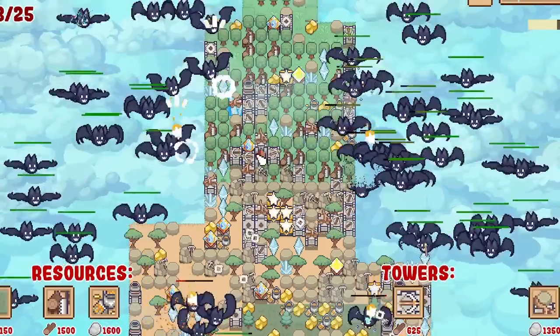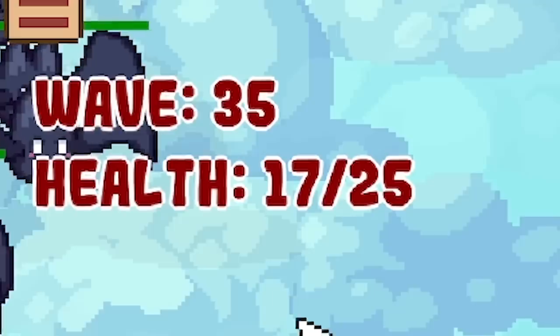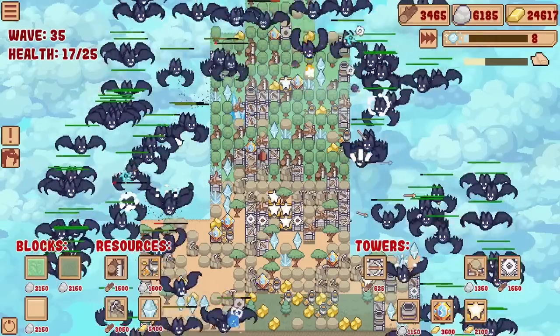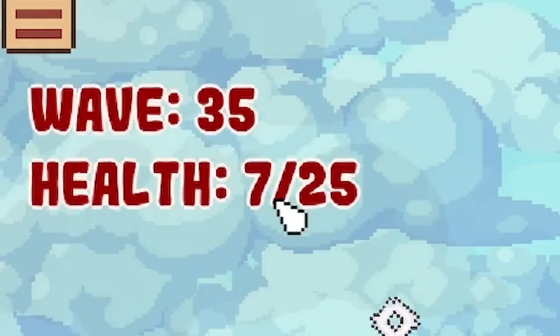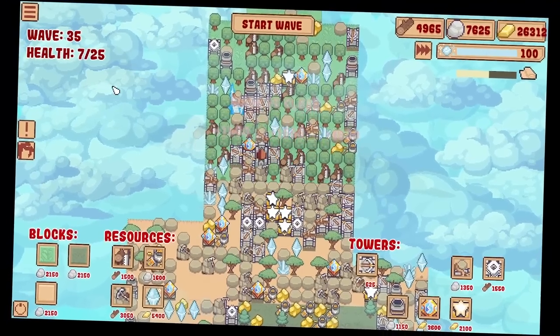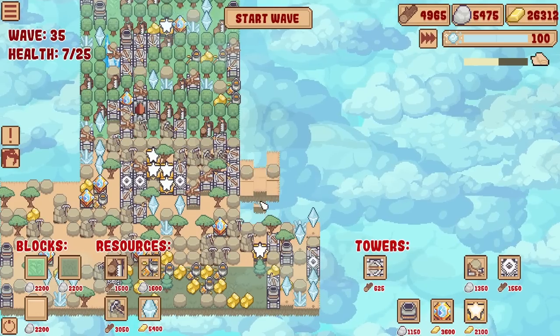That is a lot of big bats. Mana's gone. Ow, ow, ow - oh we only took one hit there. There's so many, and we don't have any mana. Ow, ow - health down to seven. We just about survived, but I don't really know how. We just got to get lucky and hope that mana shows up.